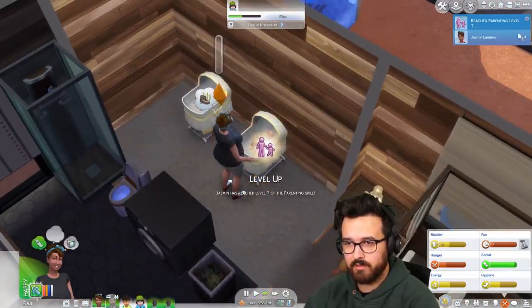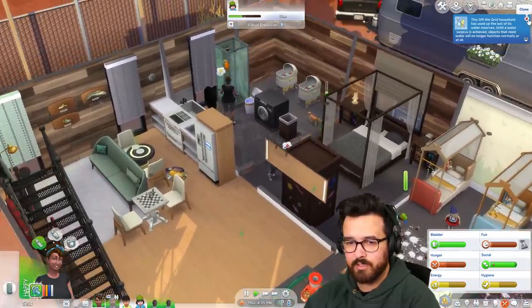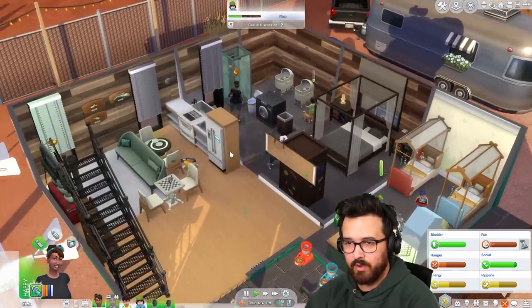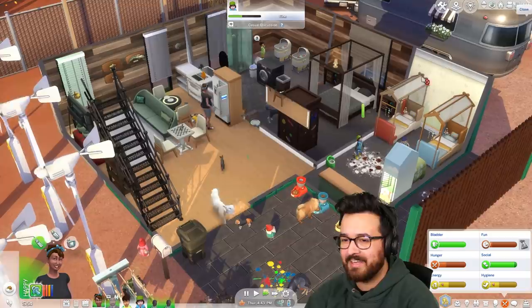Parenting level seven, that's good. Let's take a shower and all that stuff. Off the grid has used up the last of its water reserves. Oh boy. I probably shouldn't have sold my excess water. Well, let's just get leftovers then — we'll shower later.